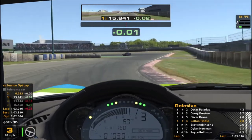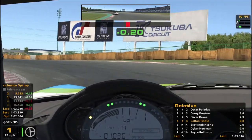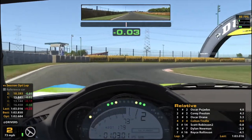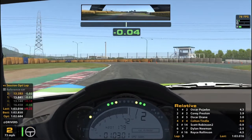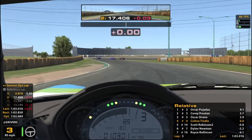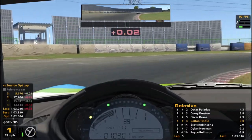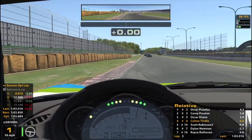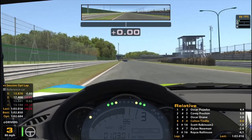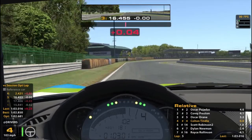I'm just going to try to hit my marks. That was not a mark that I hit, but it was kind of fast actually. Definitely cut it too close to the inside, but it kind of worked. I definitely don't want to try it again because that seems like a good way to spin out. It would be great to get in these guys' draft, but they're all drafting each other and pulling away like half a second every straightaway, so it's going to be hard to catch back up.